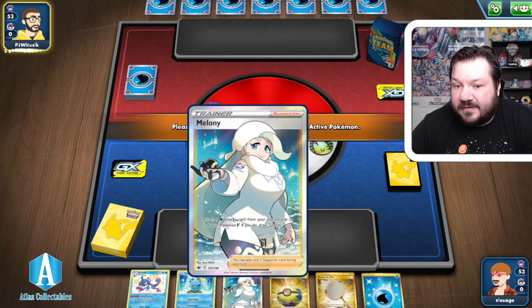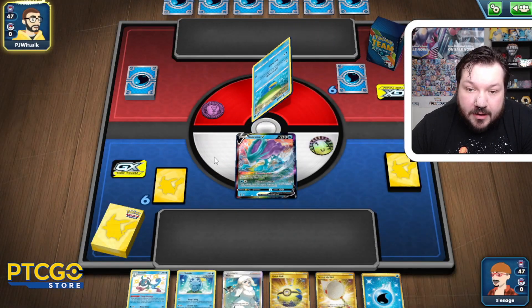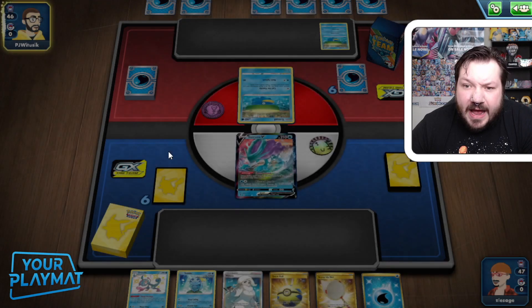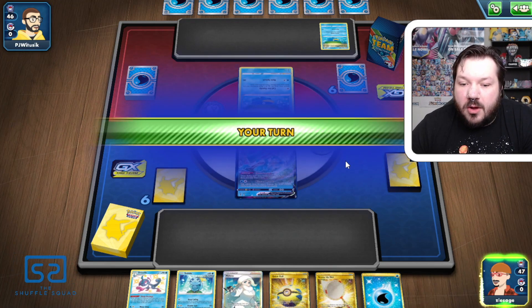We have access to Melanie, Quick Ball, and a Water Energy. So if we want a Capacious Bucket or a Water Energy, we can quickly turn and pivot our deck into a Suicune deck. We also get the addition of Fleet Footed. Lotad — Suicune Lotad — guess that's what we're going to be playing against. Should be sick.